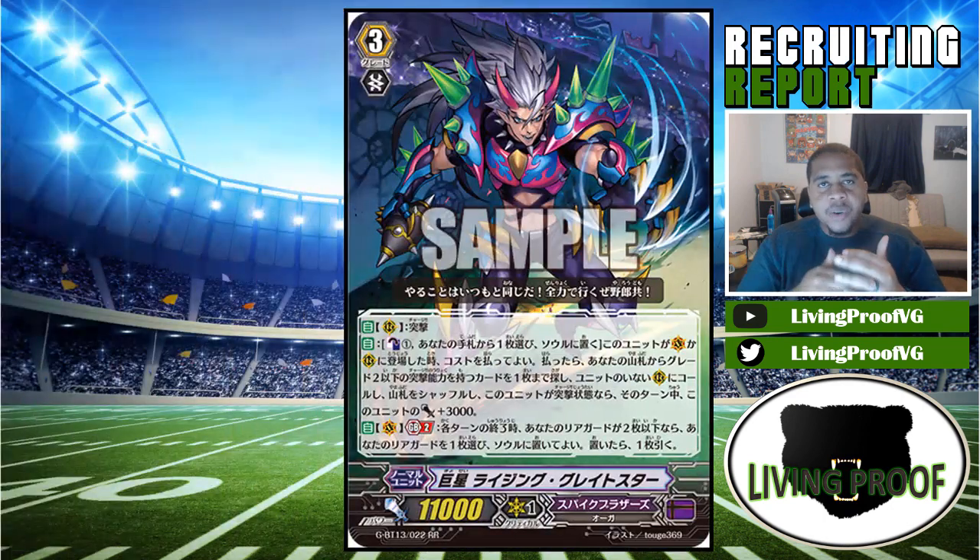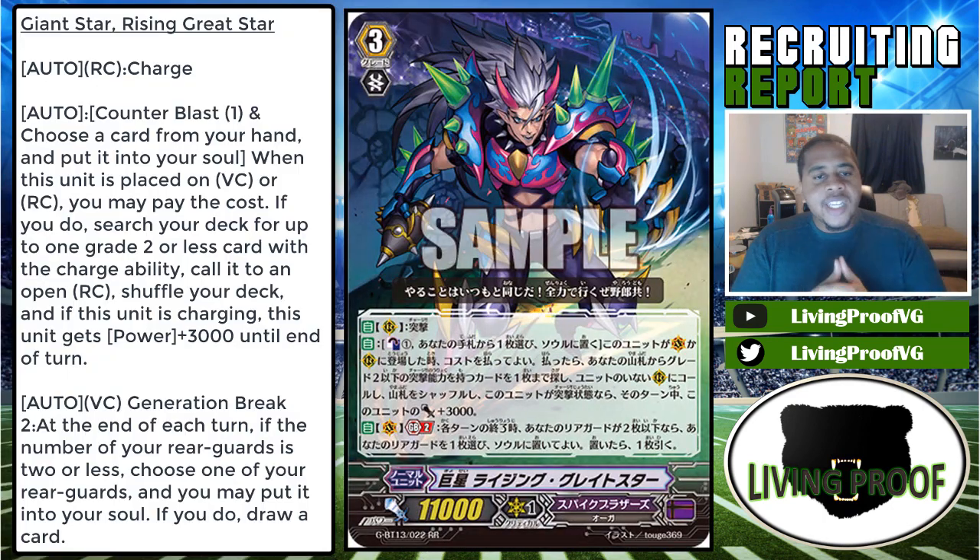His name is Giant Star Rising Great Star, and he has Charge, which is really good. His first skill: Counter Blast 1, choose a card from your hand and put it into the soul when this unit is placed on Vanguard or Rear Guard. You may pay the cost; if you do, search your deck for up to one Grade 2 or less card with the Charge ability, call it to an open Rear Guard circle, and shuffle your deck. If this unit is Charging, it gets plus 3000 power until end of turn. He also has an Auto Vanguard Circle GB2: at the end of each turn, if the number of your rear guards is two or less, choose one of your rear guards and put it into your soul; if you do, draw a card.